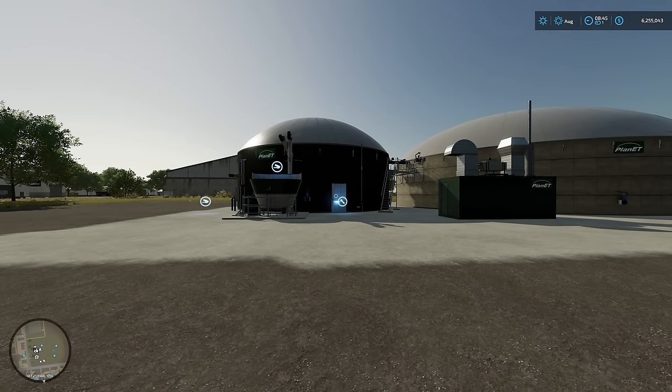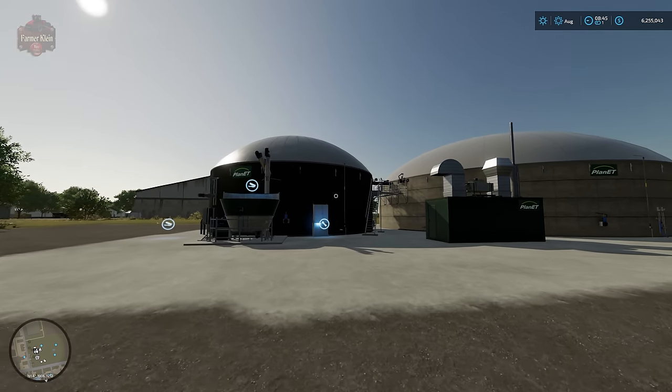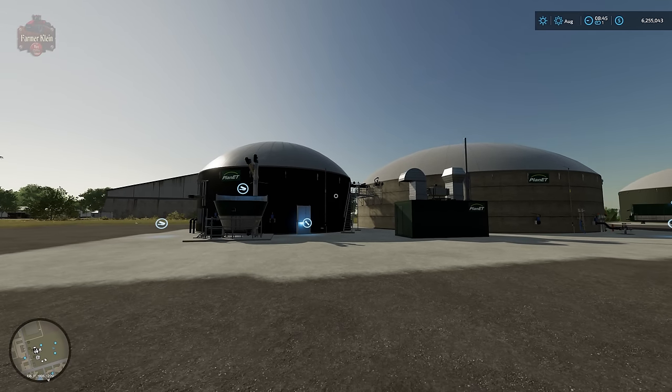Hello everybody and welcome back to another Farming Simulator 22 how-to video. Today we're going to talk about all things biogas plants. The biogas plants have changed a fair bit, but less than players may be thinking between FS19 and FS17. They've been properly moved over into the production aspect — inputs go in and we get paid out per hour for product generated.